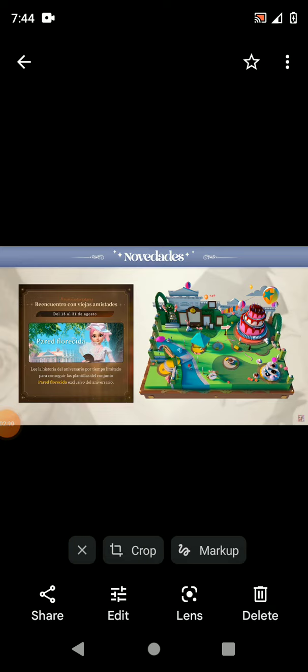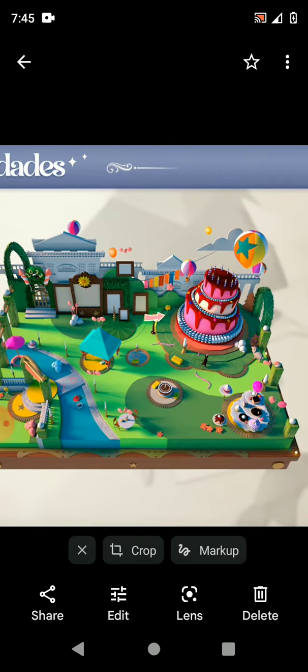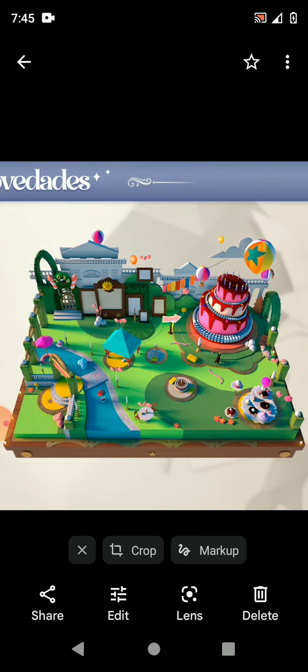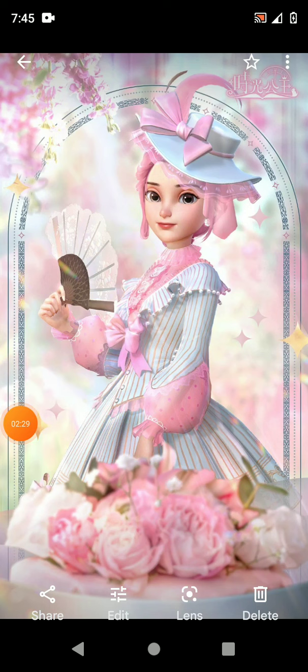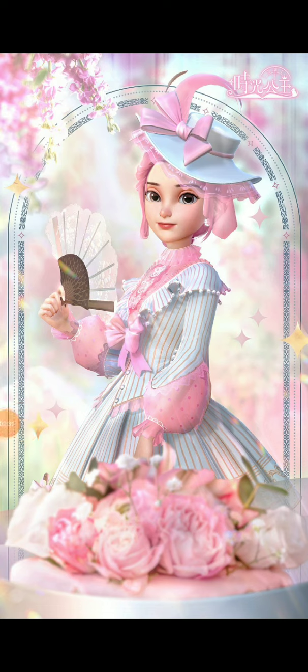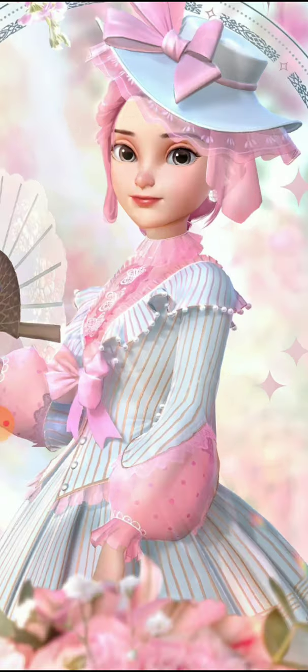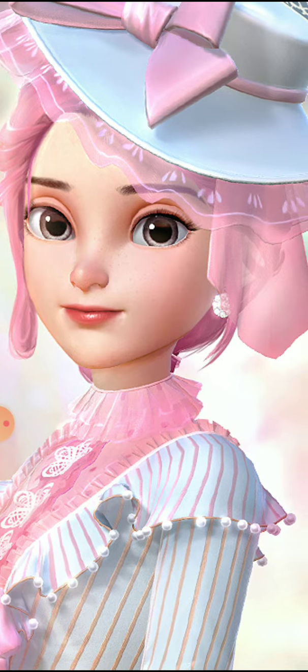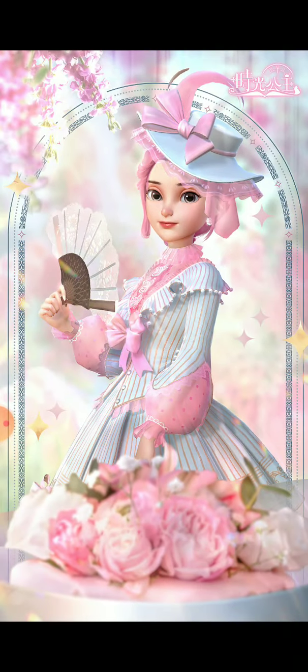Next we're going to talk about the Wallflower set, also known as the Magic Mayhem book, starting on the 18th. This is going to be the pop-up book stage and here's how it will look along with an image of the outfit. It's called the Wallflower — pink and white — and it comes with a fan as a handheld. I can see little tiny freckles around her nose and pink makeup eyeliner, but this might just be for the promo image, so no guarantees for that makeup.